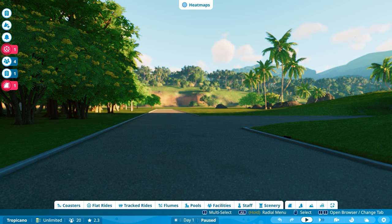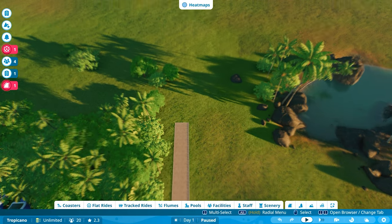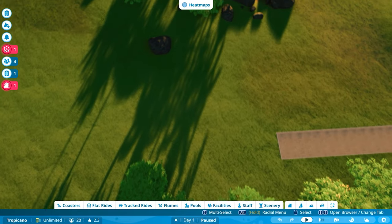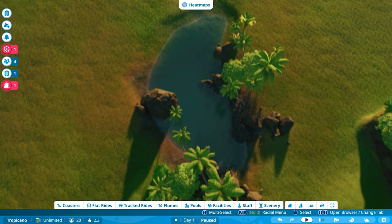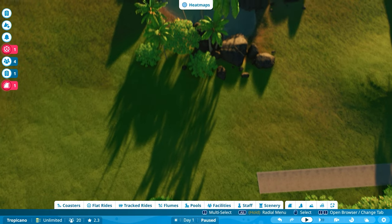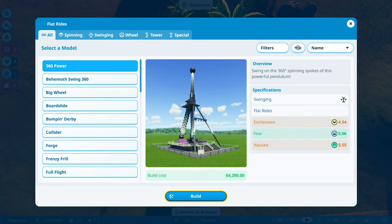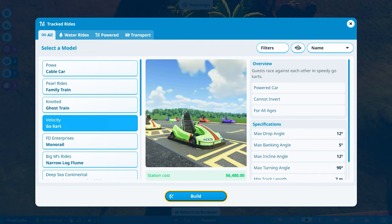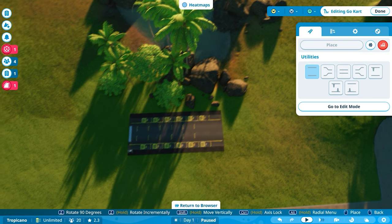Hello and welcome back everybody to Planet Coaster 2, where today we are going to be building our very first race track for the park. I'm going to do it around this lake here. So I'll go to flat rides, create custom — it's a track ride I want, a go-kart — and I'll build and put it right there.